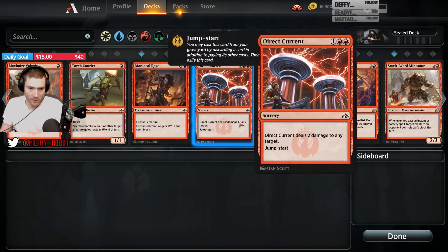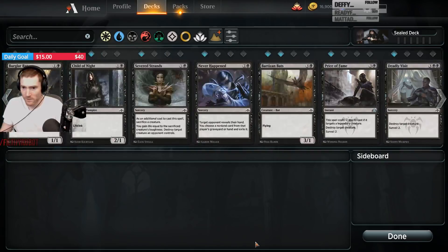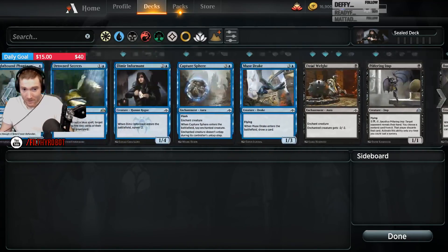2 Direct Currents, that's promising — that's removal for once. We got a Deadly Visit and a Price of Fame. Are we Golgari again? Like splashing Red, maybe? That'd be fun.